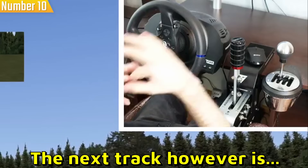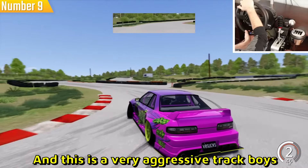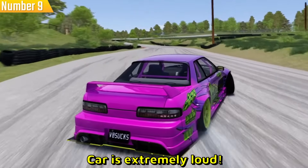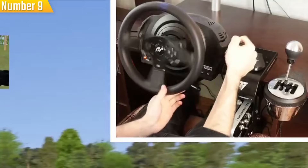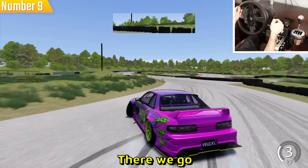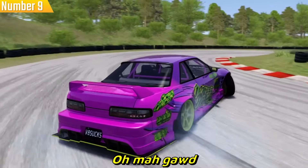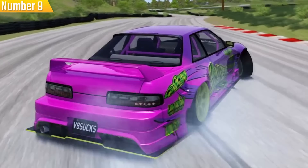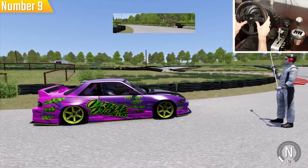The next track is Drift Weekend — this is a very aggressive track. I don't recommend this for beginners. The car is extremely loud and you've gotta be switching from second gear to third gear pretty often. It takes a lot of effort. A long handbrake slide into second looks very sketchy. That car sounds so good especially when you're hitting the rev limiter. This is map number nine — definitely check it out.